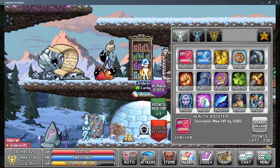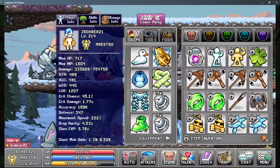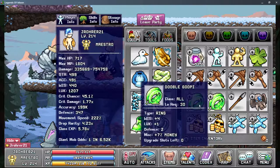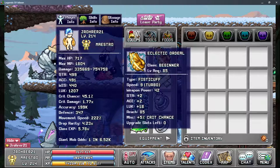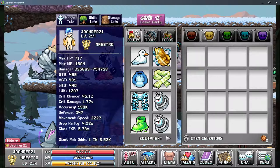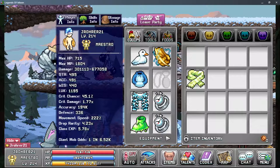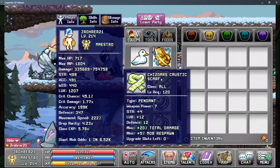That covers your talent damage sources. As far as gear goes, weapon power doesn't really scale well for Maestro — for instance 42 weapon power only gives roughly 100k max damage, which on other classes would be tremendously more. Total damage sources are very strong though, so 20 total damage and 7 weapon power is comparable to main class weapon scaling.